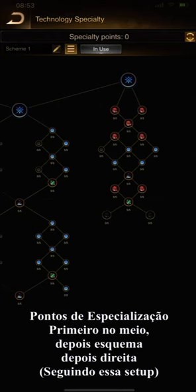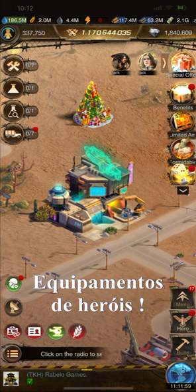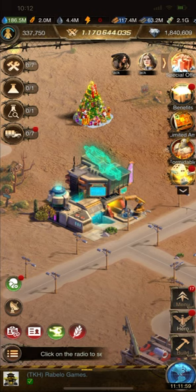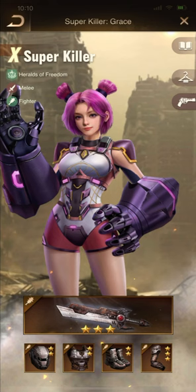Then, as the last branch, upgrade the right branch for general stats. Next, regarding equipment sets for heroes: the important thing is to upgrade all parts up to at least two stars. For example, I'm using ABC, Super Killer, Wasteland, and Maggie — I put parts with two stars for all three heroes.